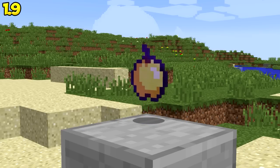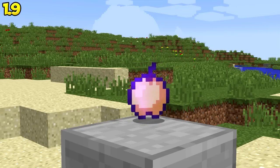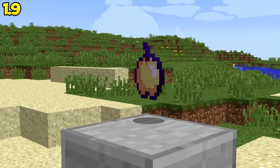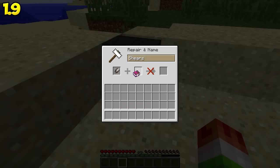An achievement's description for the enchanted golden apple changed from 'build' to 'eat' because you can't craft the enchanted golden apple anymore — you can only eat it. Silk touch can no longer be applied to shears in survival mode.